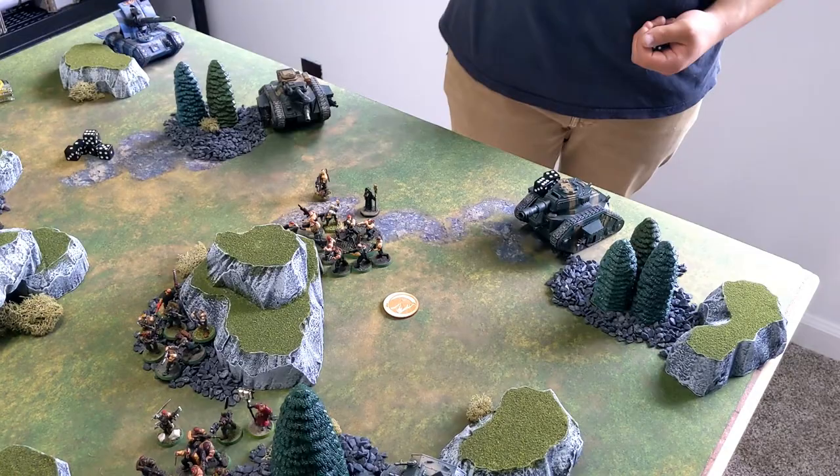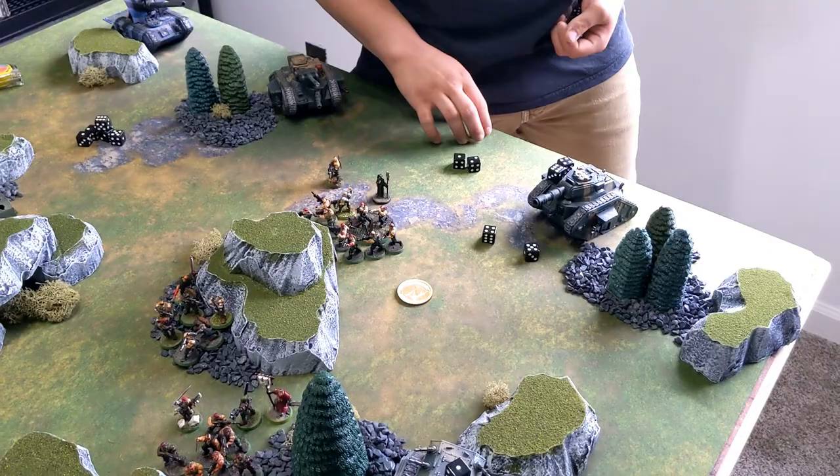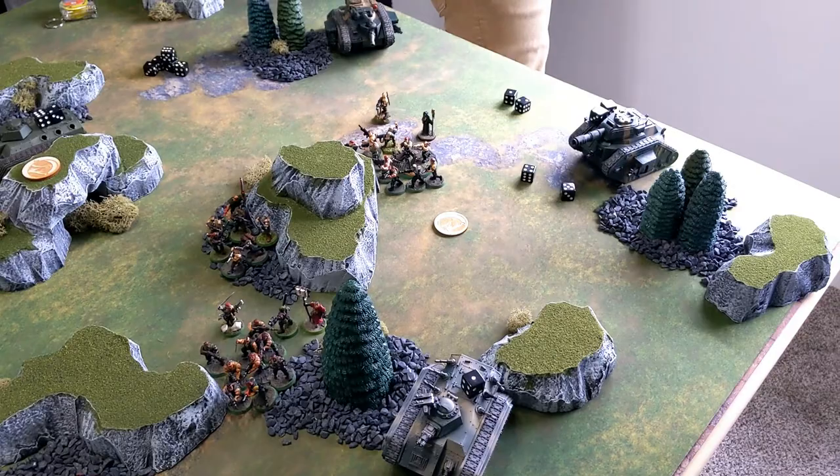Wait — the Hellstrike missiles actually were not shot yet, so those resolve now but the results have been recorded above. Moving on to end-of-round scoring: Tau hold three objectives, Catachan hold two. That's one victory point for the Tau for controlling more. Tau also destroyed more units — two scout sentinels destroyed versus the Pathfinders for Catachan — giving the Tau another victory point. Score is two to zero at the end of round one, Tau in the lead.